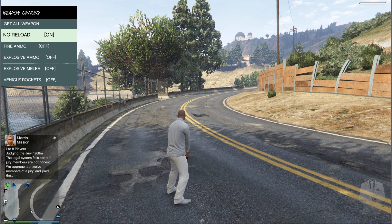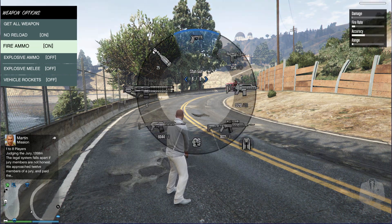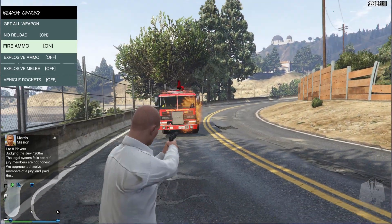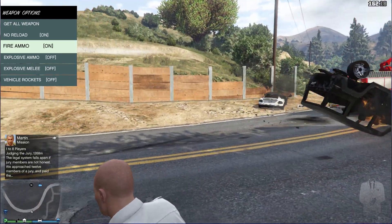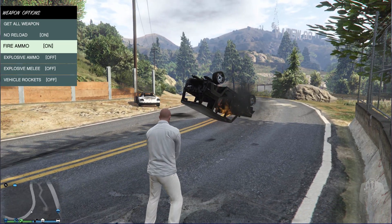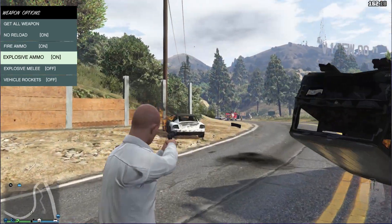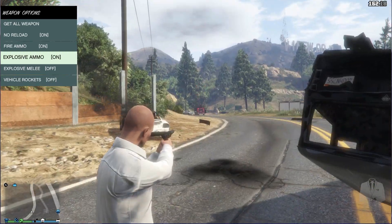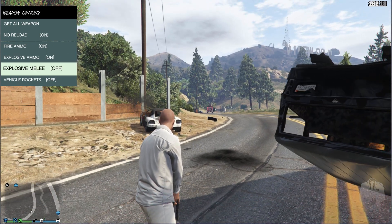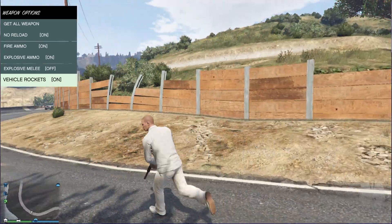No reload obviously speaks for itself — you don't need to reload. Fire ammo: you shoot and your gun shoots fire. Explosive ammo, again speaks for itself. Freeze on, pull and shoot — boom. Explosive melees speak for themselves: punch and blow up. And vehicle rockets, like you do in a multiplayer GTA race — you can get in a car.